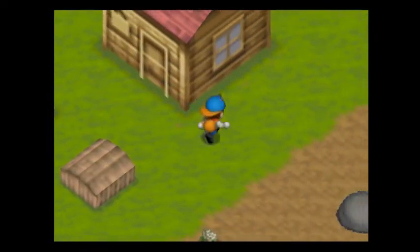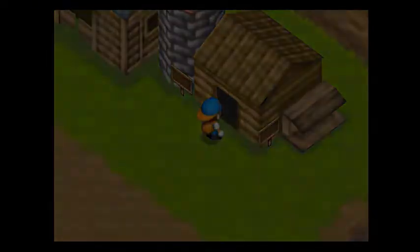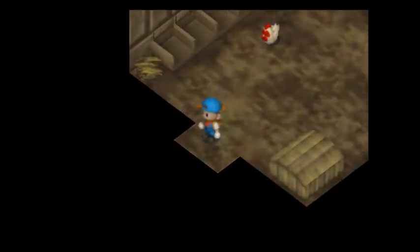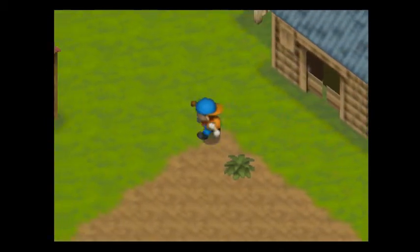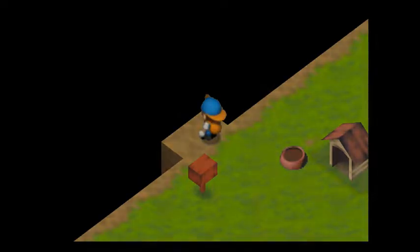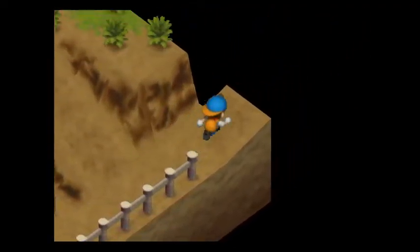So first thing we're gonna do is ship all that stuff. We pick that egg up. We're not going to feed our chicken just yet — we will eventually, but if we feed the chicken, that's going to take stamina. Basically using any of the tools with the B button is gonna deplete stamina. Picking stuff up and dropping them, though, takes no stamina.